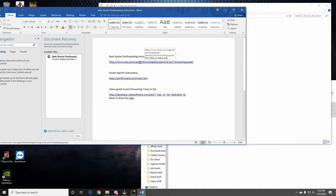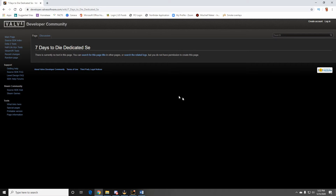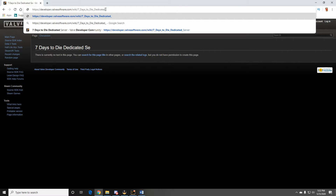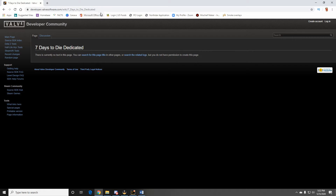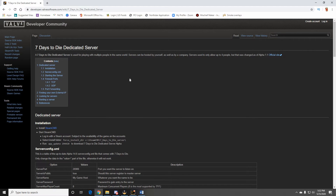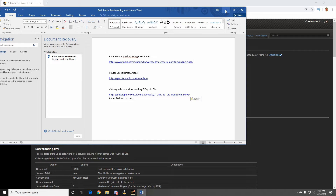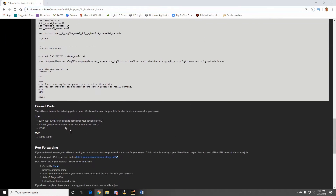I've got some resources I'm going to put in the description — basic port forwarding instructions, router-specific instructions, and these instructions from Valve. You'll go about three quarters of the way down the Valve page and it will have the ports you're going to want. Sorry about the broken link — I had to fix it. The corrected link will be in the description. About three quarters of the way down you're going to see the firewall ports section.